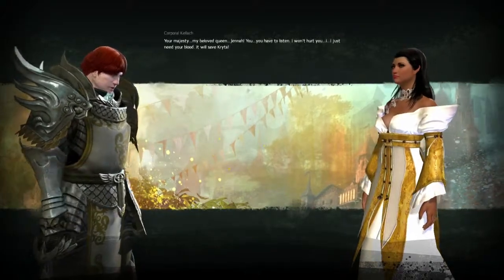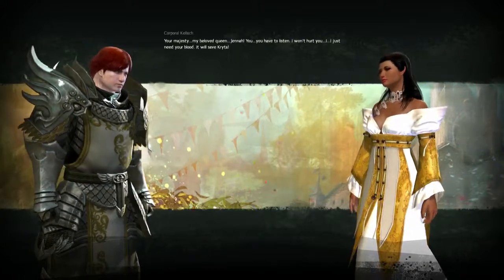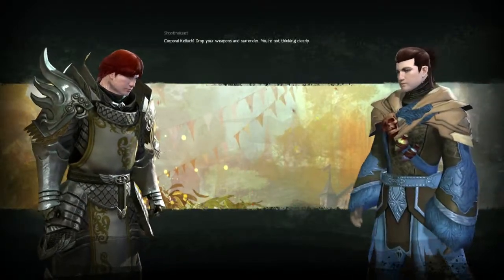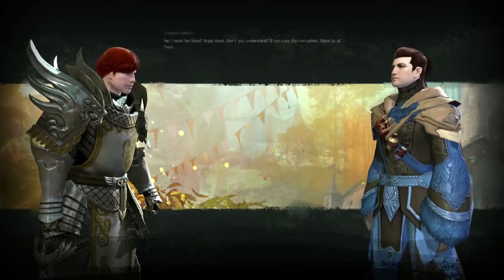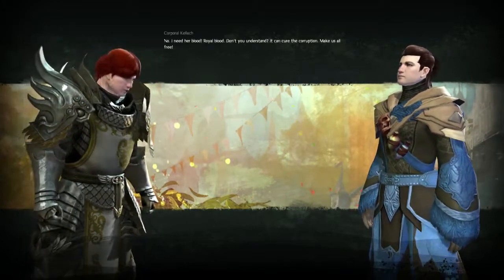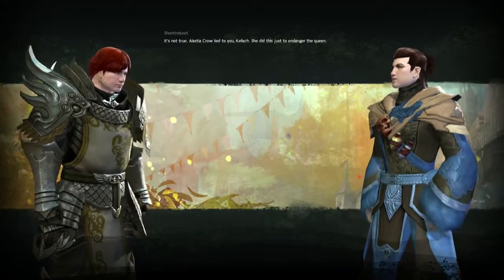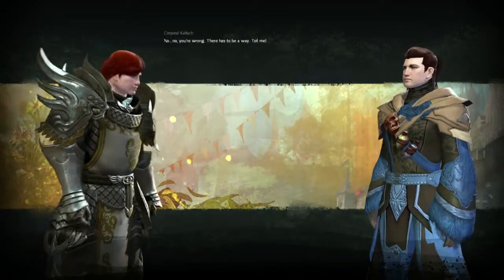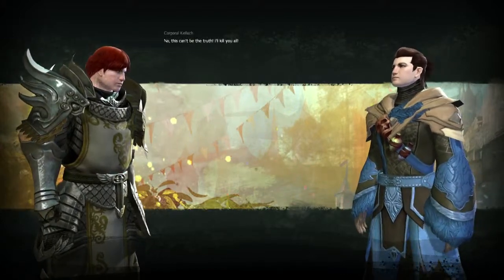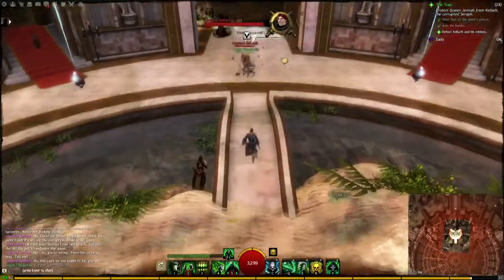Your Majesty, my beloved Queen. Jenna, you have to listen. I won't hurt you — I just need your blood. It will save Kryta. Corporal Kellick, drop your weapons and surrender. You're not thinking clearly. No — I need her blood. Royal blood. Don't you understand? It can cure the corruption. Make us all free. It's not true. Alastia Crow lied to you, Kellick — she did this just to endanger the Queen. No, you're wrong. There has to be a way. No, this can't be the truth. I'll kill you all. For the Queen! I'd like to see you try. Let's do this.